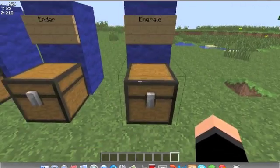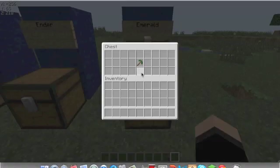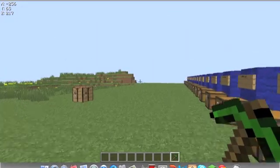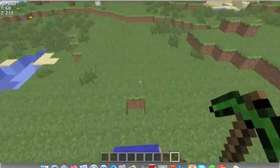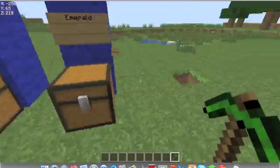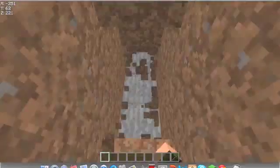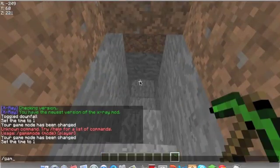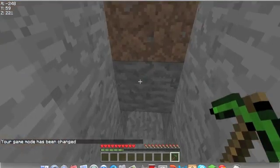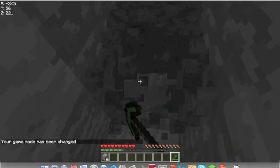This Emerald Pickaxe is pretty awesome. It takes an actual block from the game — the newer Emerald block. Emeralds, they're pretty awesome. Let me just show you how this thing mines. It mines at about Diamond speed, maybe a little bit faster than Diamond. Pretty good.